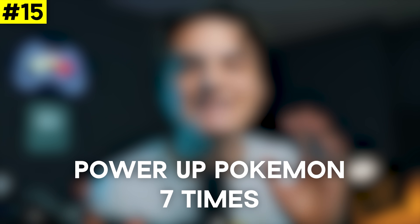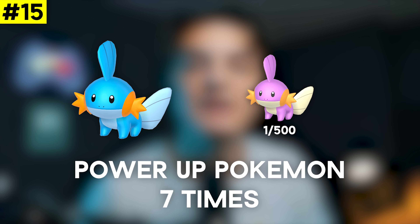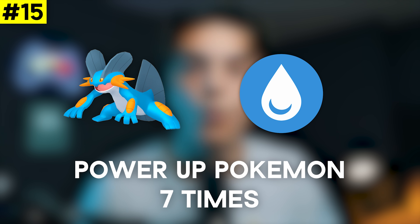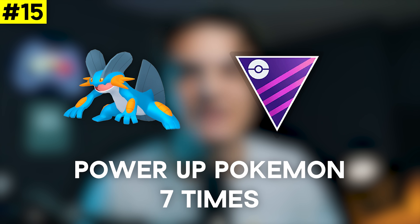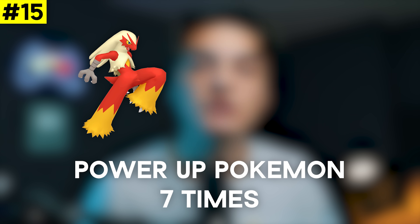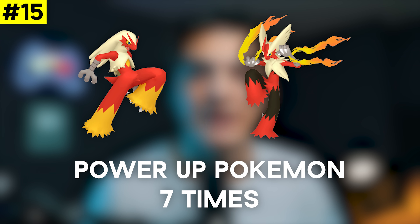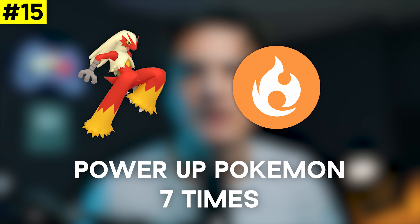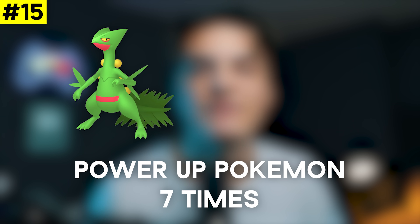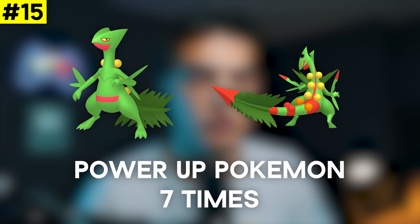We then have Power Up Pokémon Seven Times for the Hoenn starters: Mudkip, Torchic, and Treecko. Mudkip evolves into Swampert, a great water type raid attacker and decent in the Master League, as well as Mega Swampert. Torchic evolves into Blaziken, a mega you'll definitely want and a decent fire type raid attacker right now. Finally Treecko evolves into Sceptile, which also has a mega. This is a great task to prep for those megas when they drop.